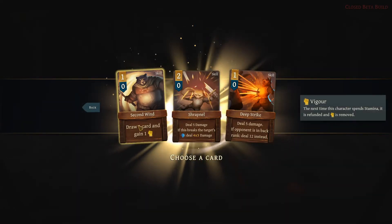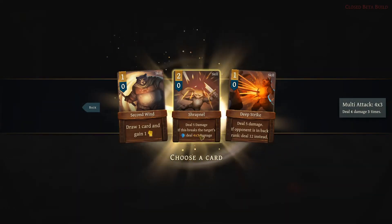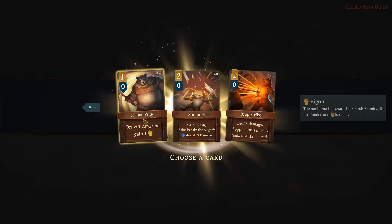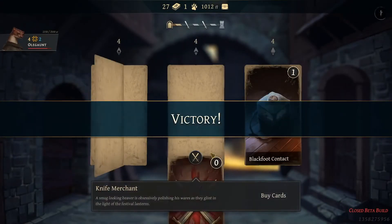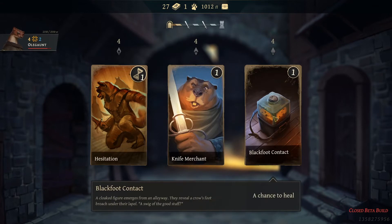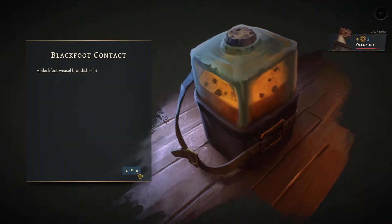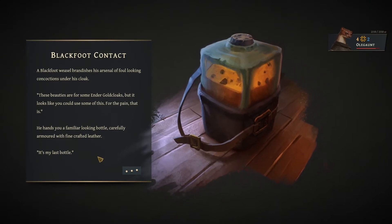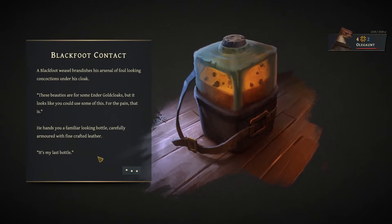No one can gain vigor. This could be useful — deal five damage if this breaks the target armor, we gain an additional thing, deal five damage if one is in backing. We're gonna grab the second wind because we do have some more expensive cards these days. So hesitation, knife merchant, or let's do blackfoot — we don't really need to heal but I just want to avoid these other options.